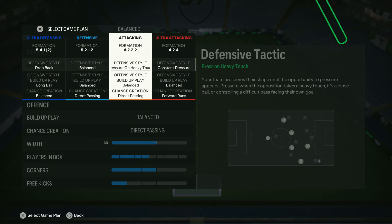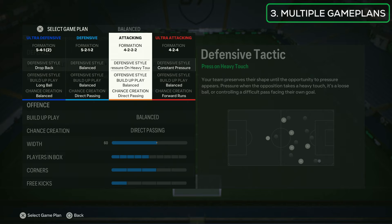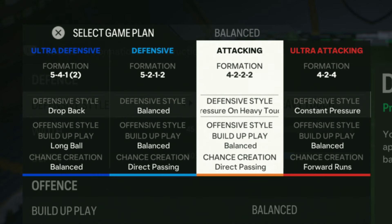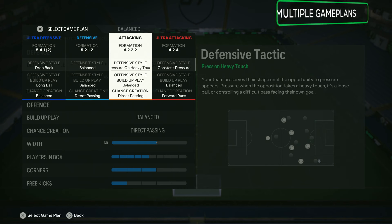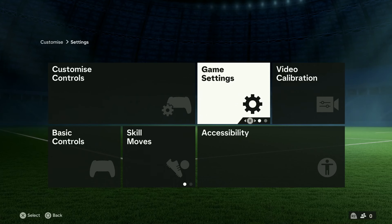The next super important thing that a lot of people overlook is having a really good setup of game plans ready. You can see we've got four game plans set: an ultra defensive formation, a defensive formation, an attacking formation, and an ultra attacking formation for when things get tough. The defensive and attacking formations are our two starter formations.